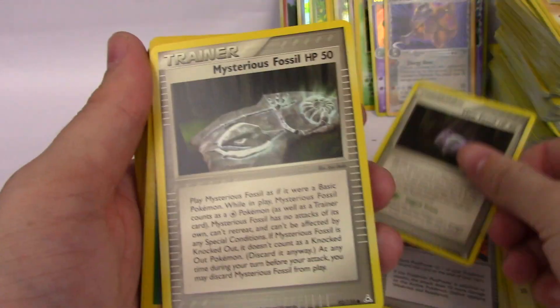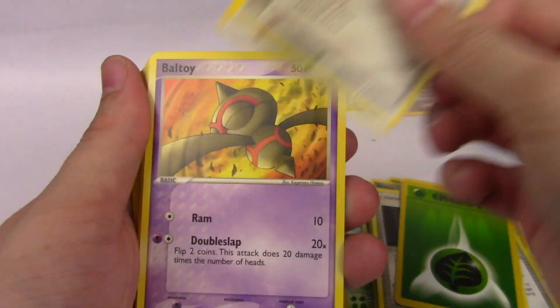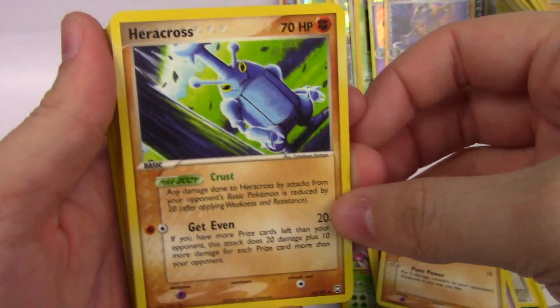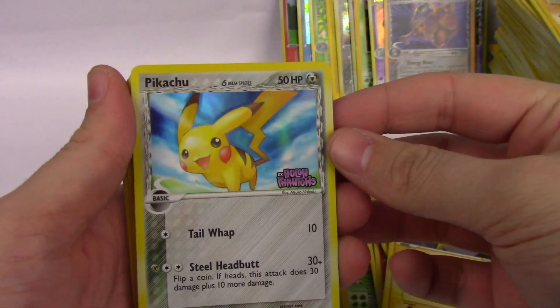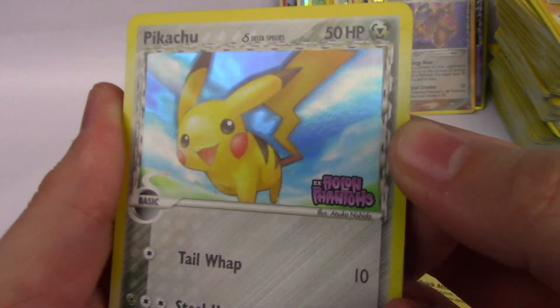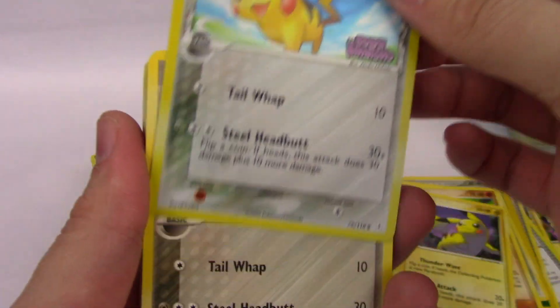Aerodactyl, Baltoy, Meditite. Heracross from Team Rocket Returns — that is cool. Pikachu! Oh, Pikachu from Holon Phantoms — this art is amazing! I'm in love with this card now.